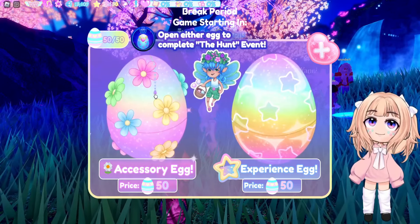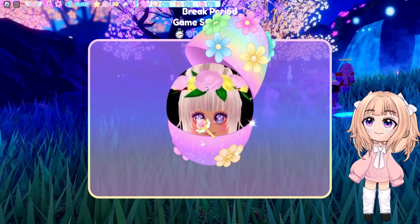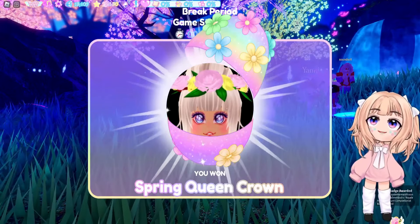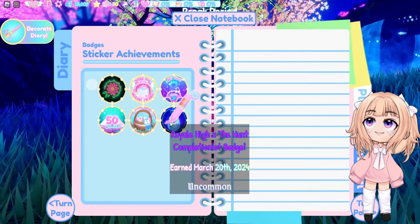Now I'm going to show you the next badge, which is the Hunt badge. I'm going to open up an accessory egg — let's go ahead and open it — and we got the badge. I'm sure a lot of you guys already have this one, but here's what it looks like.